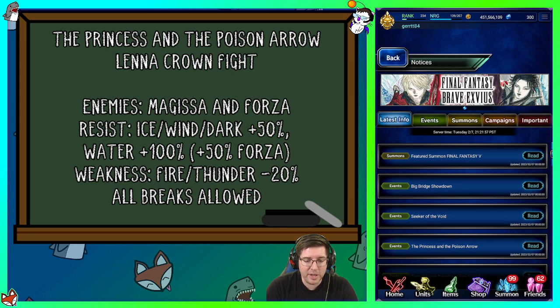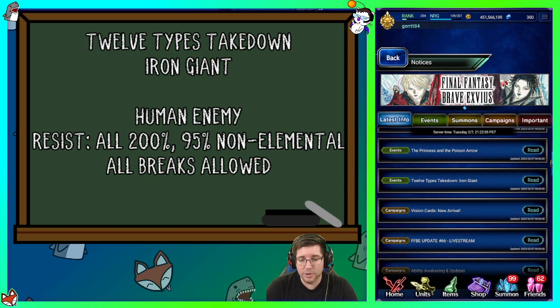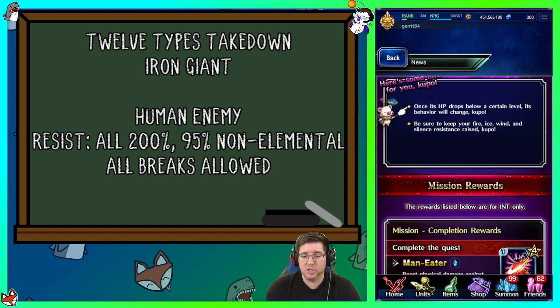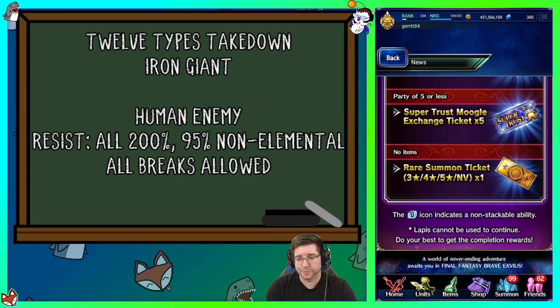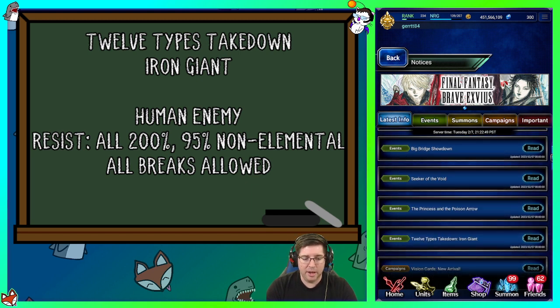Do free things — don't trade those crowns, do free things. The other event is the 12 Types Takedown against the Iron Giant, which is also a human enemy. He has resistance to everything at 200% and 95% non-elemental resistance, but you can use all the breaks you want. He's basically a big bulky boy — doesn't do a lot of physical attacks, just one magic attack you can seal every other turn. Use evasion, mirage, and seal his magic and you should be good. You have 30 turns on the hardest difficulty and you get an STMR moogle — a 100% STMR moogle, don't skip it.